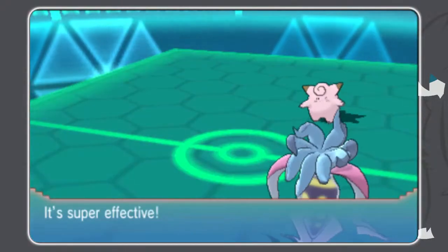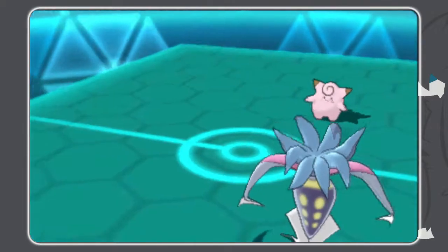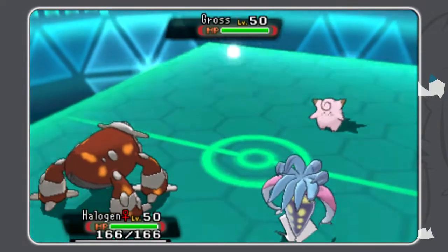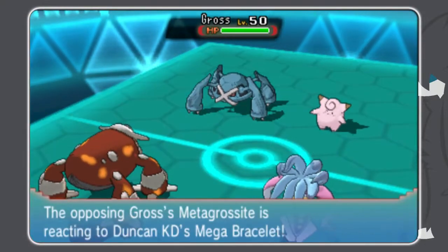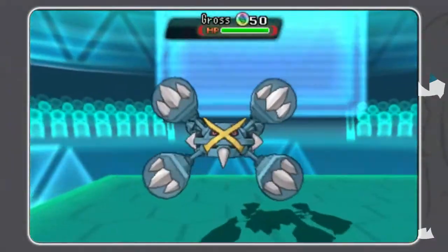Turn 2. He goes for the Moonblast onto my Mawile, which does a lot of damage considering that this Keferi has no investment — it's like 4 EVs in Special Attack. So he brings in his Metagross and I bring in my Heatran. Heatran's safe with that Air Balloon, which I somehow forget about and misplay — but we'll get there in a minute. He goes straight for the Mega Evolution, so he's obviously staying in.